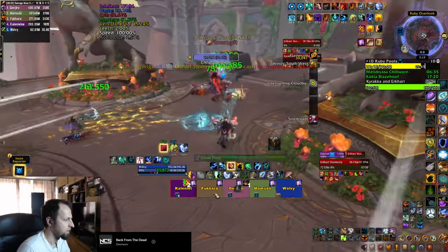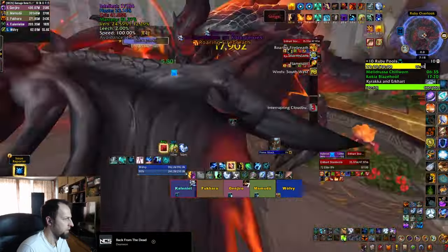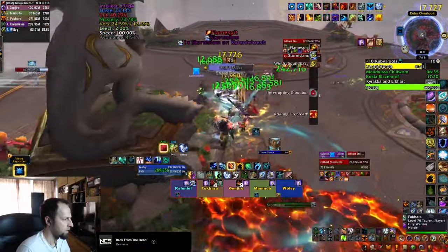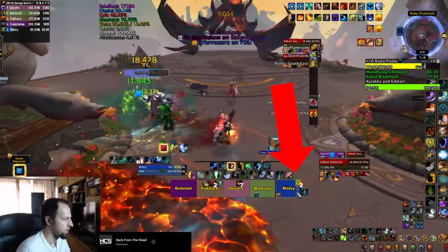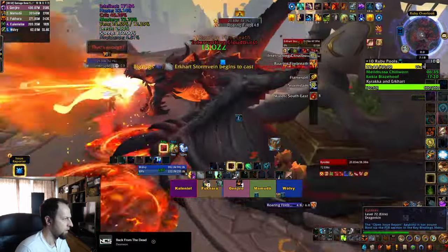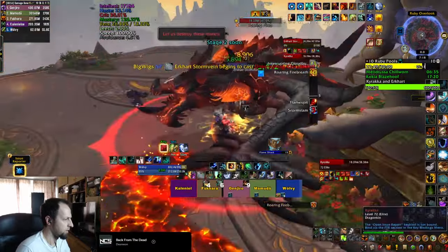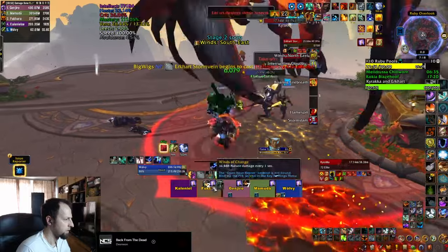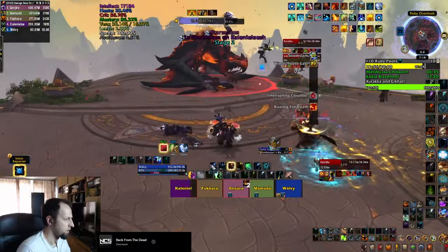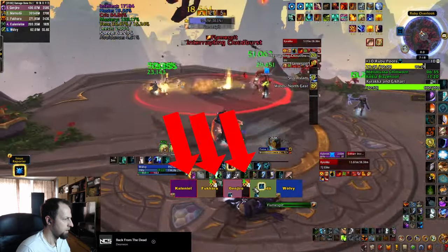Erkart also keeps summoning winds that try to blow everybody off the platform, changing direction every time. Keep an eye on the dragon because he'll jump down and do a frontal Firebread that you need to dodge. Shortly after he puts an Infernal Core debuff on a player that does a lot of ticking damage and on expiration drops fire patches on the ground. Keep in mind these fire patches are affected by the winds Erkart summons, so you have to keep dodging them while the winds are active — and you can also blow them off the platform.